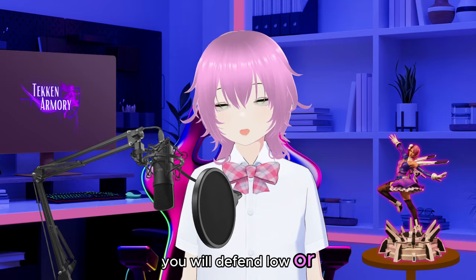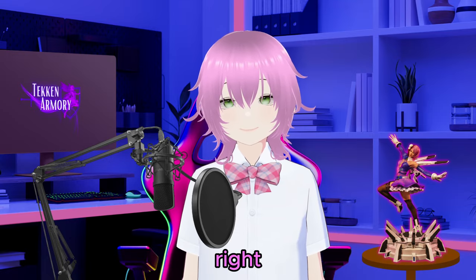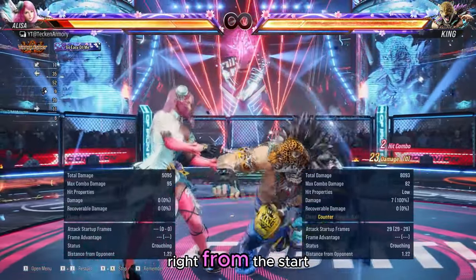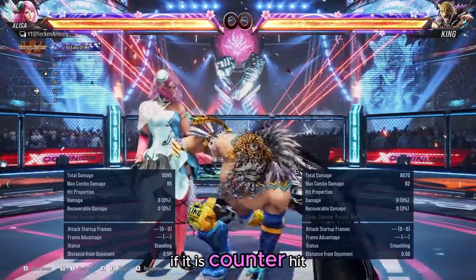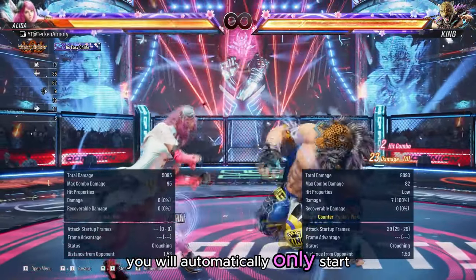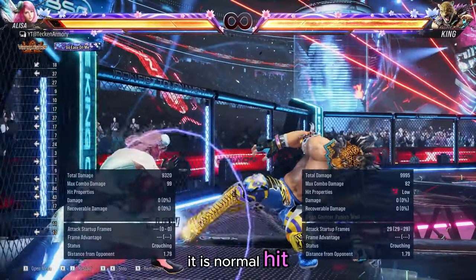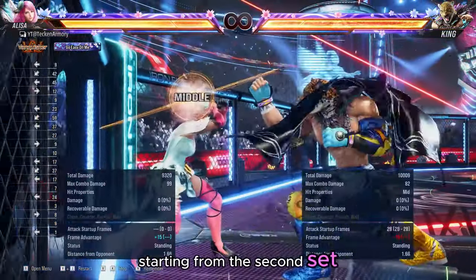Deciding if you will defend low or mid is easier said than done, right? In terms of risk mitigation you should press down-back right from the start. If it is counter hit you will automatically only start to defend low on the third set. If it is normal hit you should be able to defend starting from the second set.